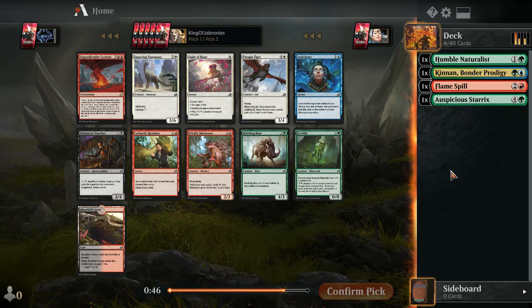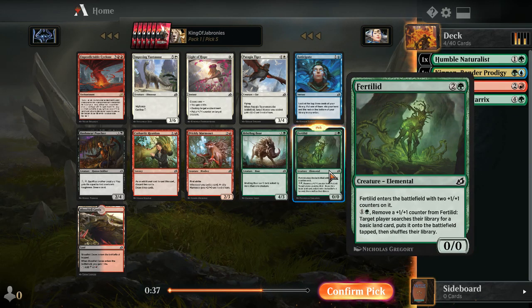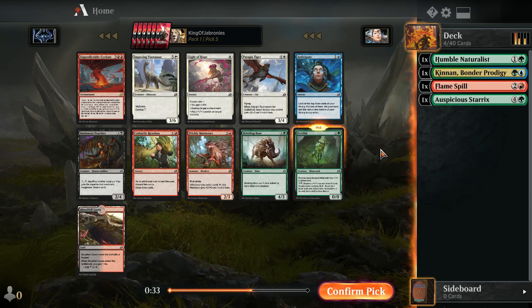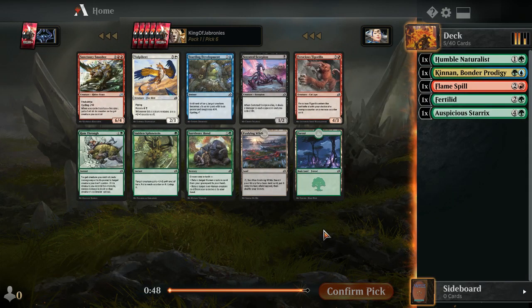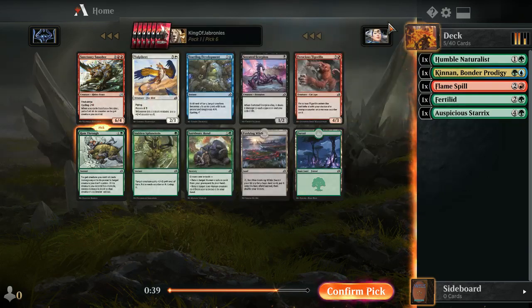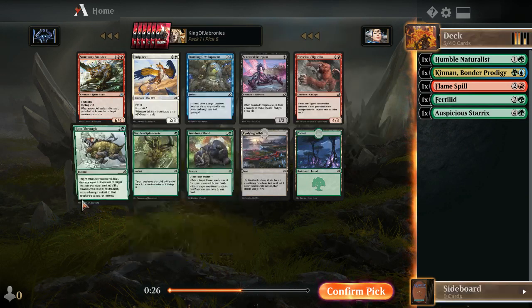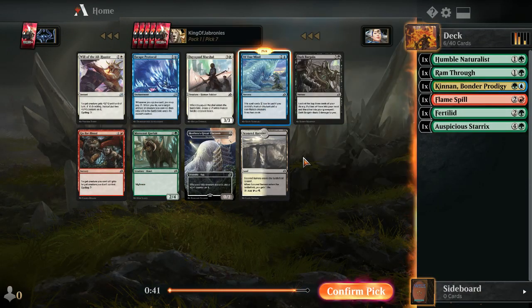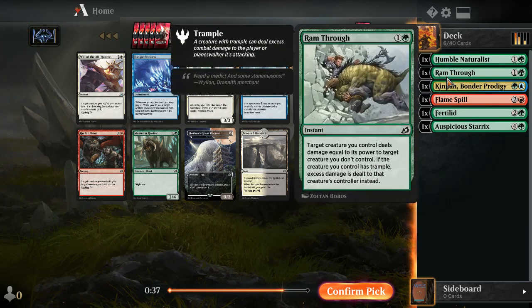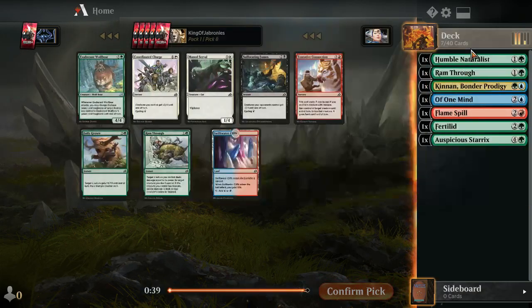I'm sticking with blue-green mutate. Furlid is a pretty nice mutate target — if you mutate onto it and the opponent tries to use removal, you can just activate the Furlid to get some lands and thin out your deck. Ram Through is the best green common seeing it late makes me happy — it shows green is open. There's also an Evolving Wilds to help splash for Flame Spill.